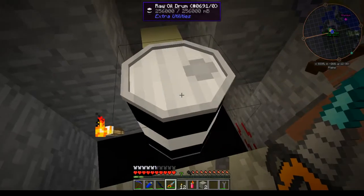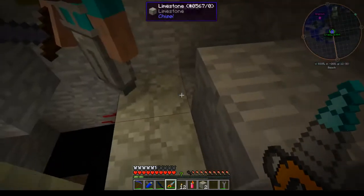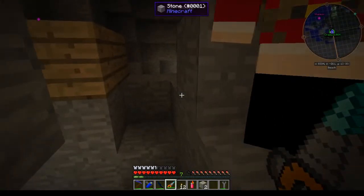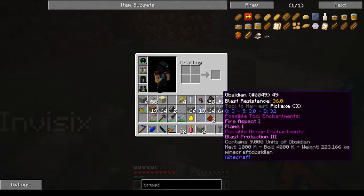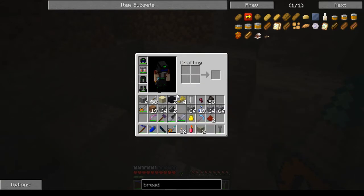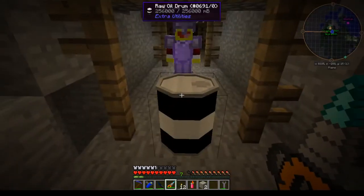Does the oil work like IC2 water — flowing down? Yes, that's the finite fluid thing — it will flow all the way down to bedrock.